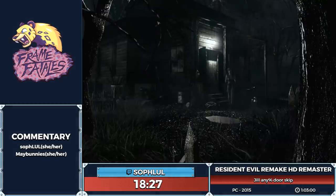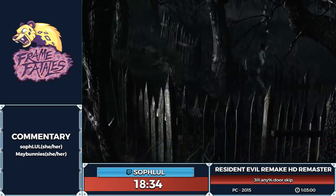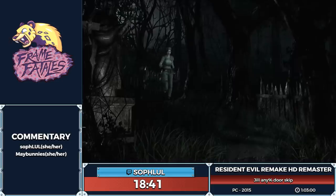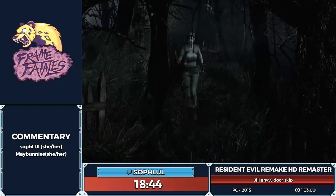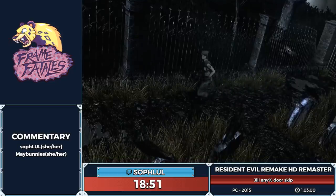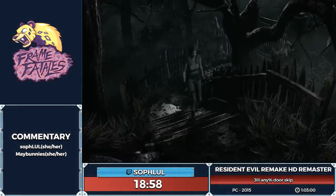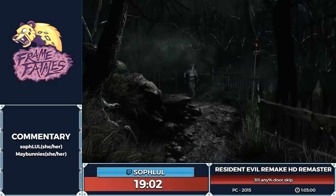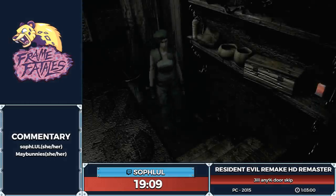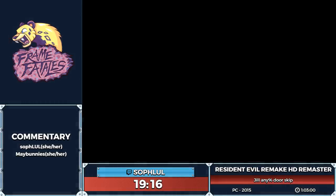I used to run this on console and the FPS actually changes enemy patterns and how things work a lot. Many strats that work on console don't necessarily work on PC and vice versa, which has made it interesting to learn. It's 30 FPS on console versus 120 on PC — very different. There are certain dodges that are easier on console and super difficult on PC, so it's definitely interesting.